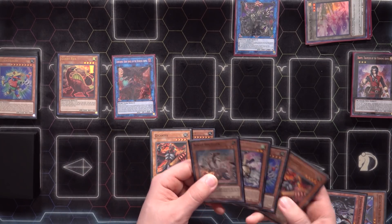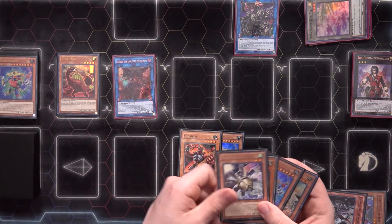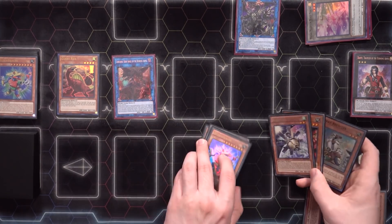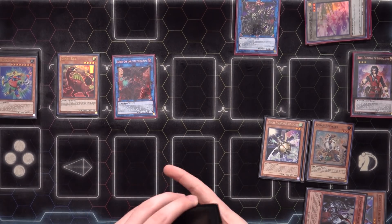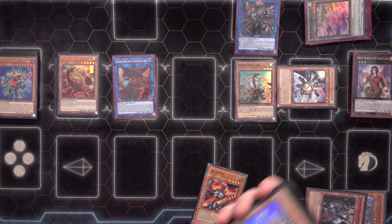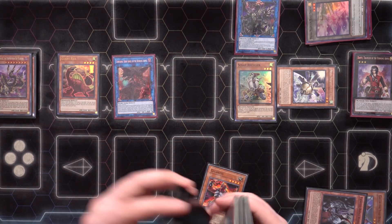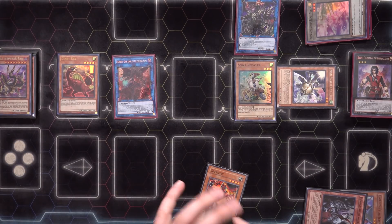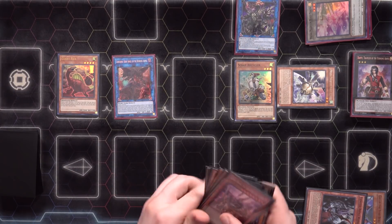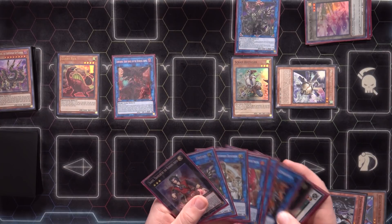Scrap Recycler is certainly better to see here. We put back a Block Dragon, a Gigantes, and the O-Lion — actually we can keep O-Lion on the field via Saryuja's effect and put back the other Block Dragon instead. I don't think we need all three Block Dragons with this hand. We use Saryuja to special summon O-Lion and normal summon Scrap Recycler — using its effect to dump the only other target in the main deck, which is Gizmek Arochi. Now I'm trying to think about how to get to Curious so we can access Recover and make Nat Beast, which is a fantastic card in the current meta.